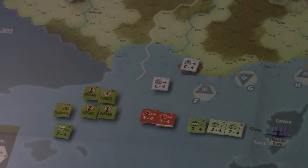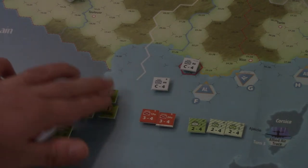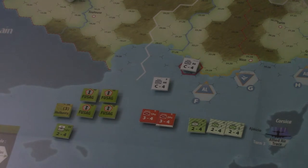We also have the FUSAG markers, which stands for First U.S. Army Group. This represents a sort of fake-out — a phantom army group supposedly under Patton, which was used to tie down German forces at Pas-de-Calais. If the Allies invade at beaches C, D, or E, when these markers are available, the Allied player may immediately place one on any German infantry units in the northwestern theater not within two hexes of the target invasion hex.